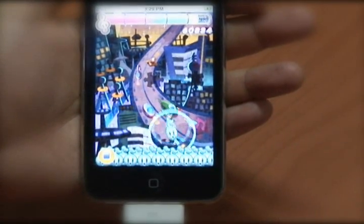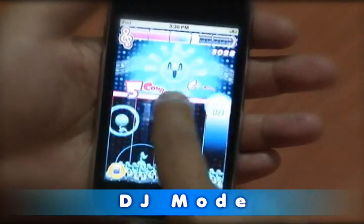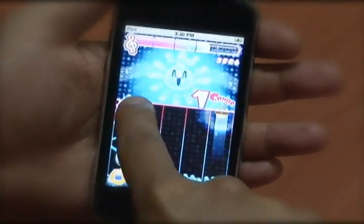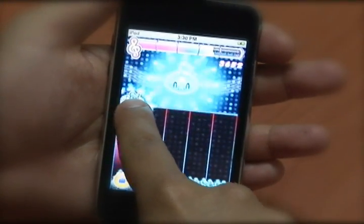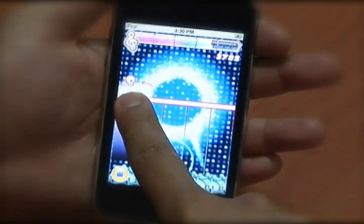The next mode we'll show you is DJ mode. Instead of the toonies landing in random locations, these toonies will land in an exact line and all you need to do is tap them once they hit that line. A special type of toonie in this mode is a hold toonie — once you see it, you just hold it until it finishes.